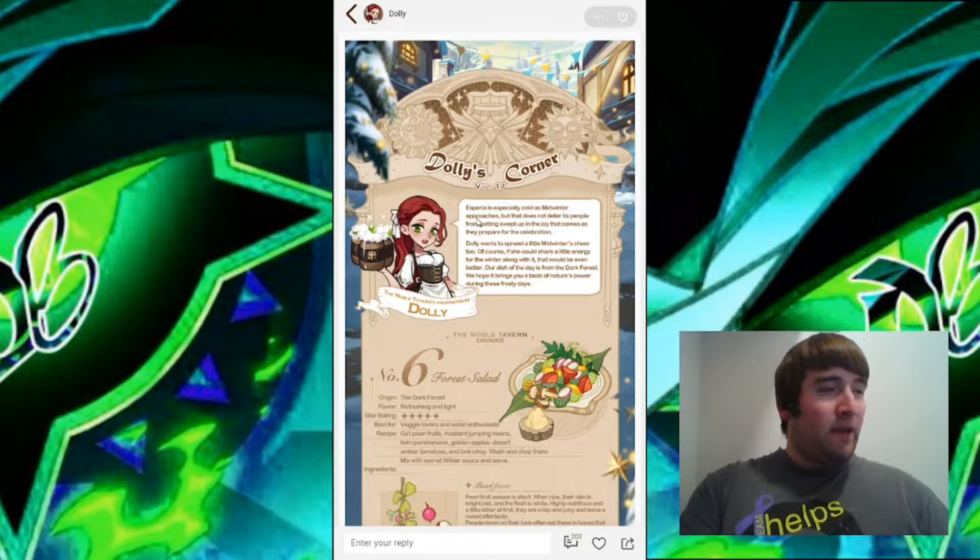Asperia is especially cold as midwinter approaches, but that does not deter its people from getting swept up in the joy that comes as they prepare for the celebration. Dolly wants to spread a little midwinter's cheer too. Of course, if she could share a little energy for the winter along with it, that would be even better. Our dish of the day is from the Dark Forest — we hope it brings you a taste of nature's power during these frosty days.